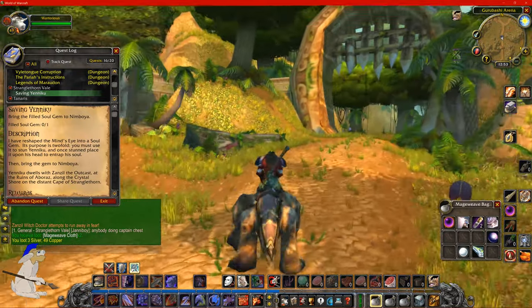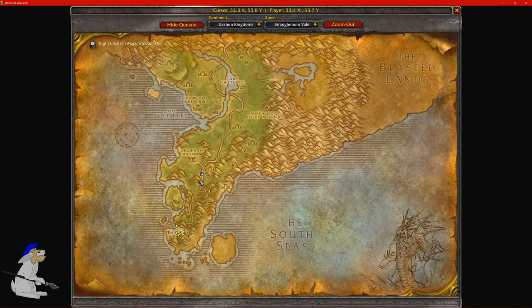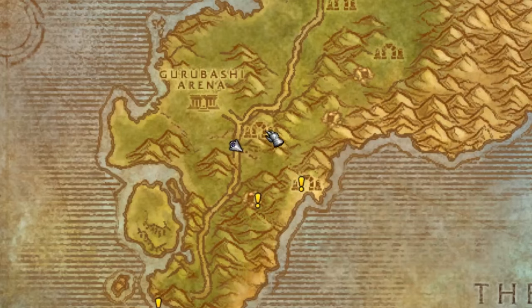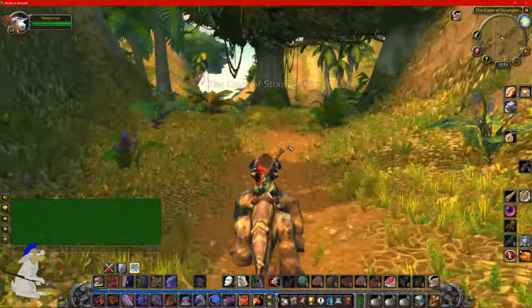It's in Stranglethorn Vale. If you come to this area where there's a broken wall — it is here on the map — it's kind of below the arena, and just below here. All you have to do is run down here, basically following the path.